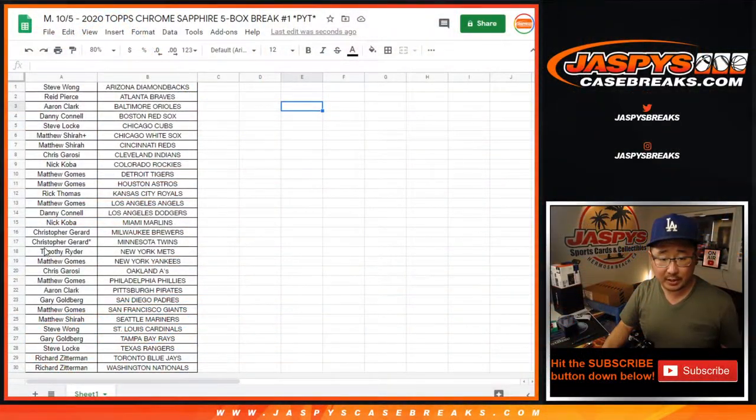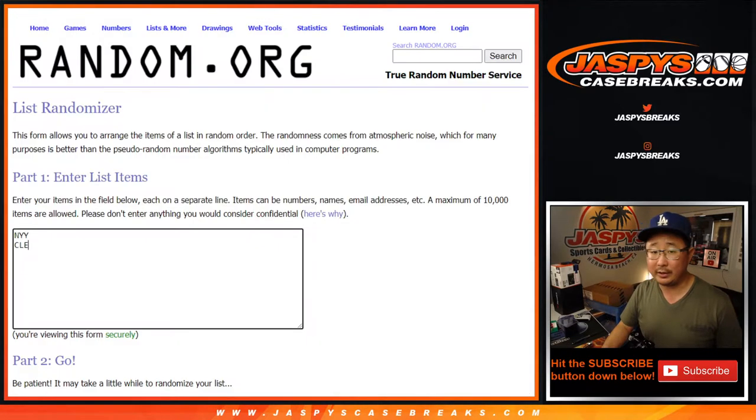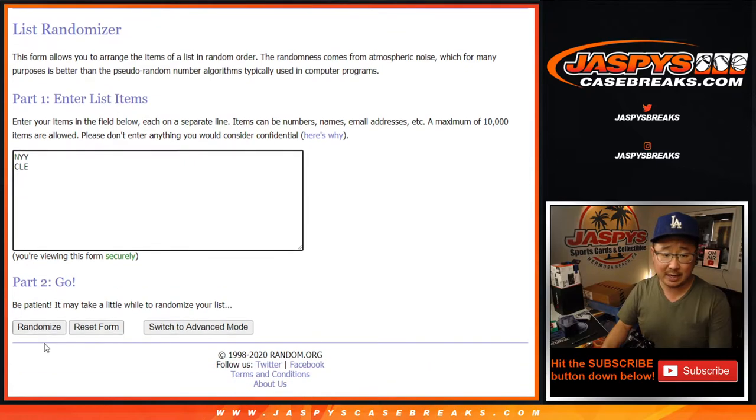So it'll be a randomizer between Matt and Chris. Cleveland and New York and Cleveland — New York and Cleveland. Let's roll it. A three and a four, seven times — team on top will get it.